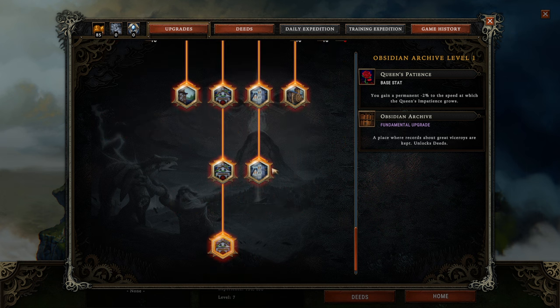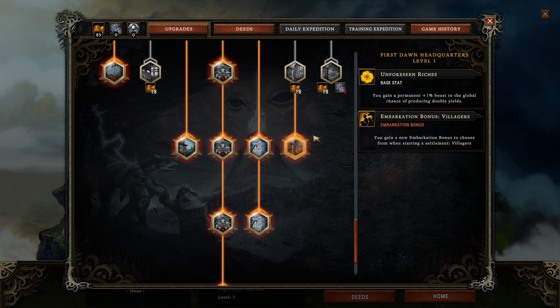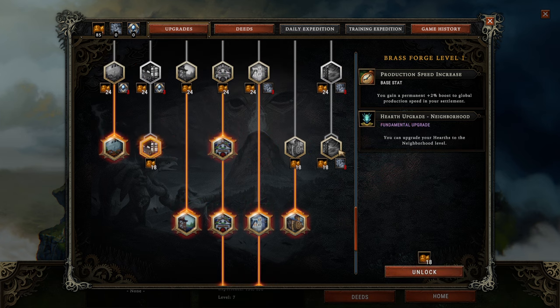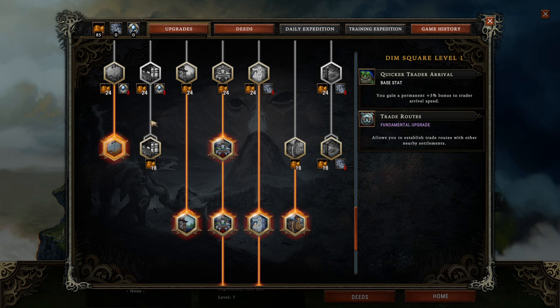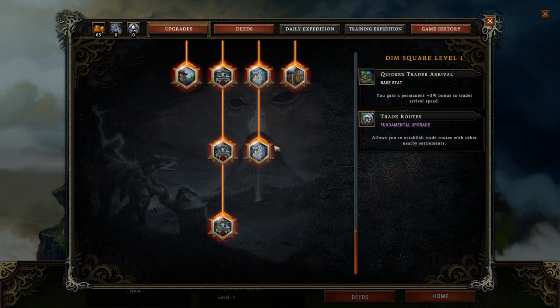Let's get started with the basics. Each and every one of these trees gives you a base stat, and each one is extremely good. I personally think that Queen's Patience is among the most important ones as it makes your game longer. The other upgrades — like less fuel consumption, more chance of double yield, more walking speed, production speed increase, extra node charges, and trader arrival speed — are all nice to stack up. None of them are bad, but 90% of the time I was looking for the secondary ones.